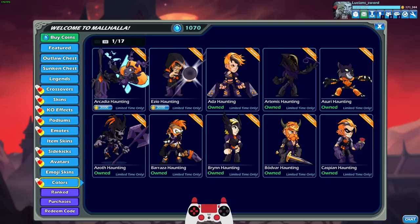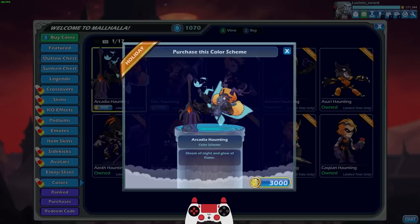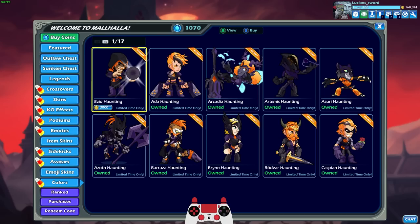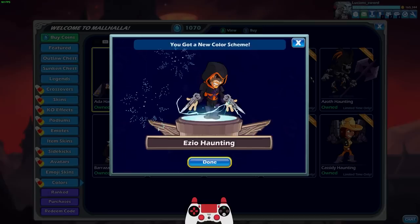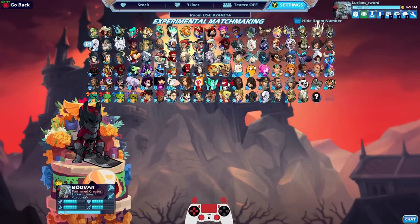There are the haunting colors - only two legends released since last Halloween. We have Arcadia, going to get that, and also Etzio, which works perfectly because we just got Alucard and we'll be able to use one more color for Alucard. All right, let's go ahead and play some games with Alucard and Simon.